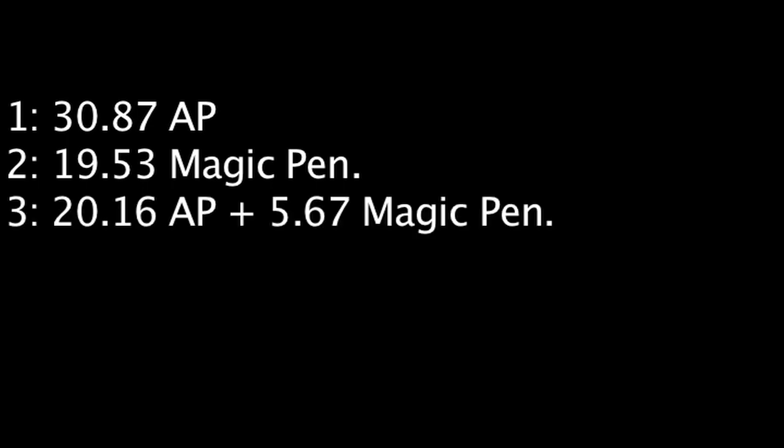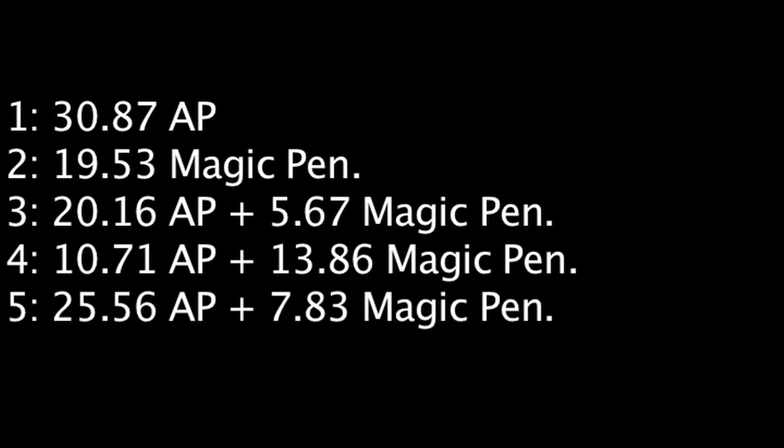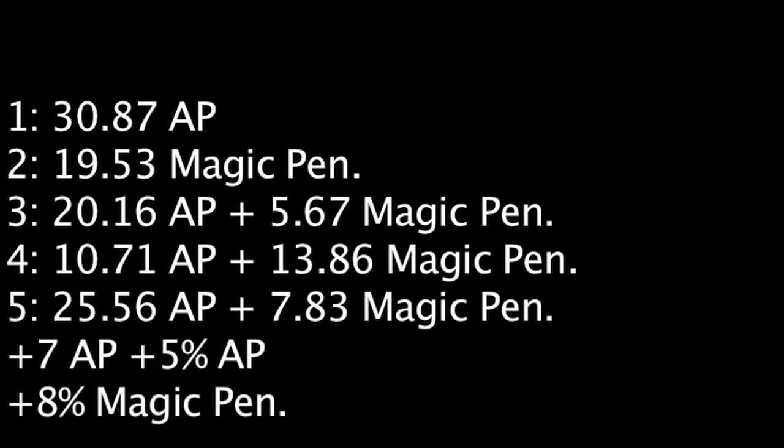We'll be testing out the following rune combinations against a champion with 30 magic resistance: marks, glyphs, and quintessences of ability power; marks, glyphs, and quintessences of magic penetration; marks and quintessences of ability power with glyphs of magic penetration; marks and quintessences of magic penetration with glyphs of ability power; and glyphs and quintessences of ability power with marks of magic penetration. We'll also assume the champion has 7 ability power and a 5% ability power bonus.